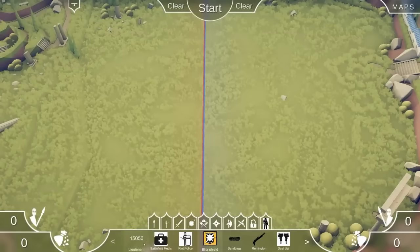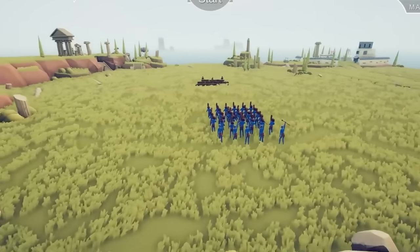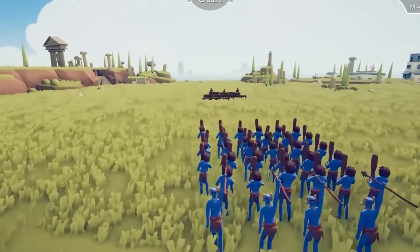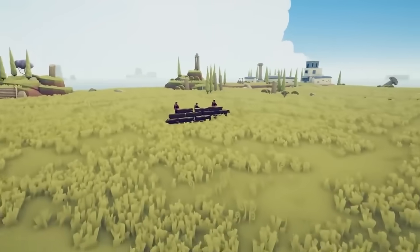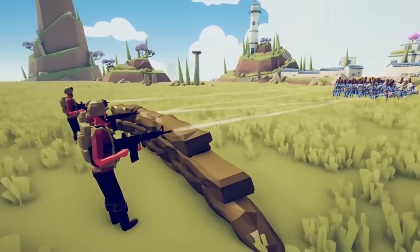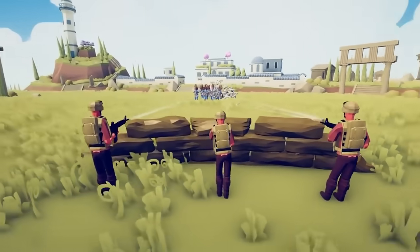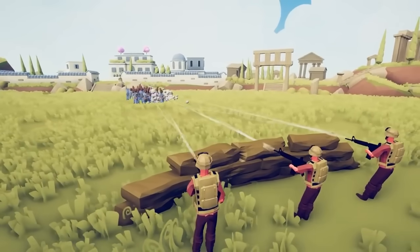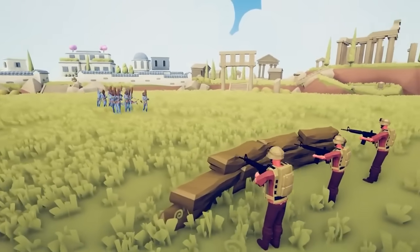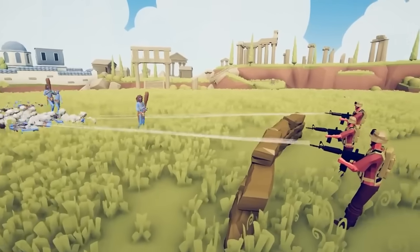We've got a lieutenant, a battlefield medic, riot police, and the blitz shield you just saw. Sandbags - hold on. I put sandbags in the game with three guys with ARs behind them. So the sandbags are like a static defensive building you can spawn in. This is one of the first mods I've ever seen where you can spawn in a freaking building.